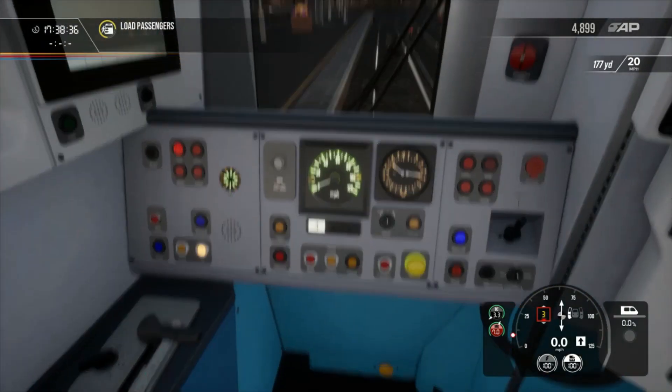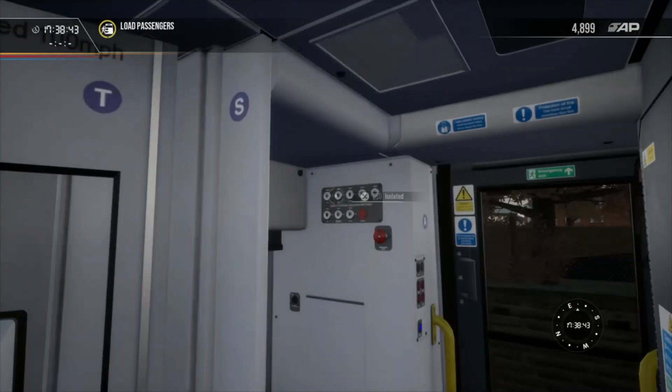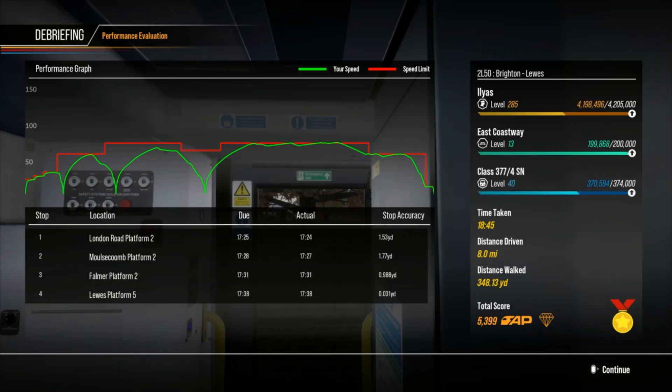Rush hour passengers guys, that is it, that is pretty much it. It took us eighteen and three quarter minutes to travel eight miles from Brighton to Lewes, stopping at London Road, Moulsecoomb, and Falmer. My best station stopping accuracy was Lewes - a near perfect. Thanks very much for watching. This is part three - part one was on the Janalfar Strecker, part two was the Bakerloo Line of the Rush Hour Passenger videos. Hopefully you're enjoying it. If you are, make sure to like and subscribe, and I'll see you for more TrainSim World 2 Rush Hour action. Thanks all for watching, like and subscribe, bye bye for now.